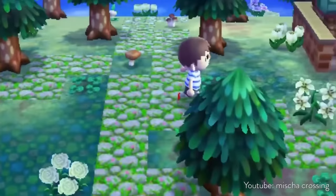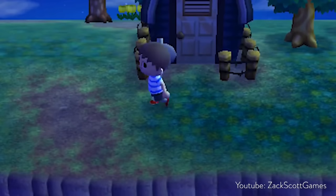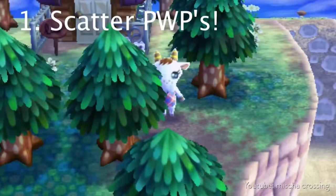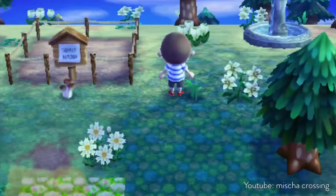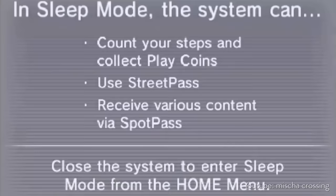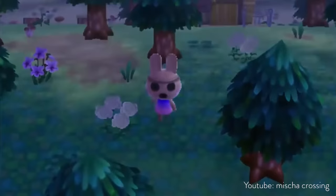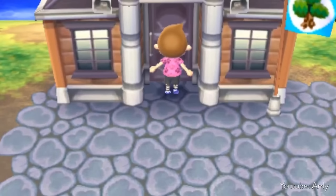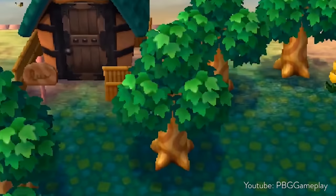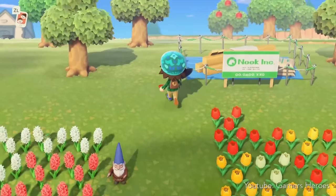There's also the issue that you had limited control over where new villagers would move into your town in the New Leaf days. A lot of people really didn't like it when a villager would plop their house right in front of your own house. There were tutorials and systems where you could do soft resetting to try to manipulate where a villager ended up placing their house, but it was pretty tedious and involved a lot of resetting. It seemed like a really devastating effect for a game that typically lets you manipulate and choose how your town looks — especially in a game where you're the mayor.